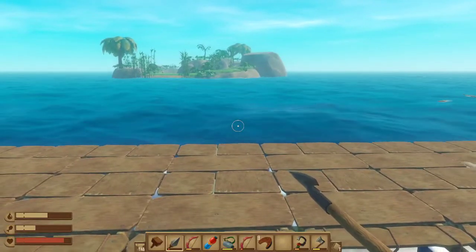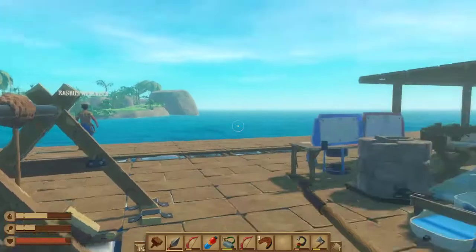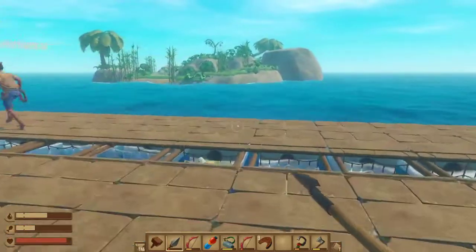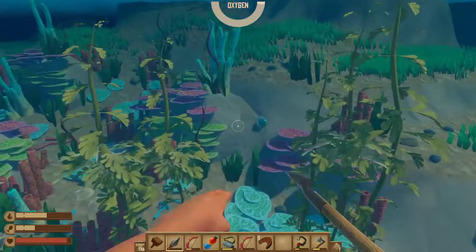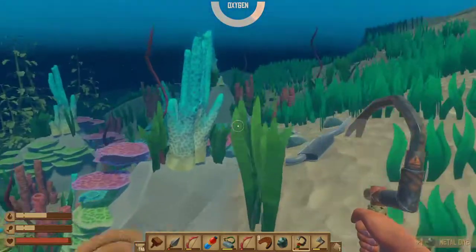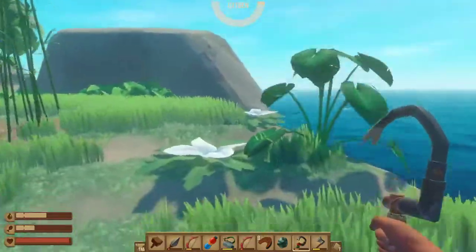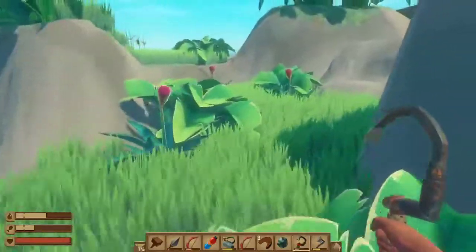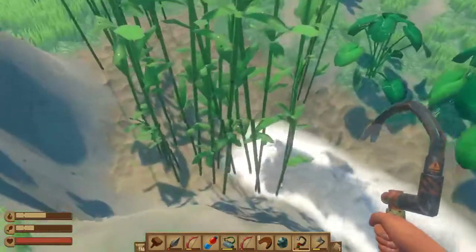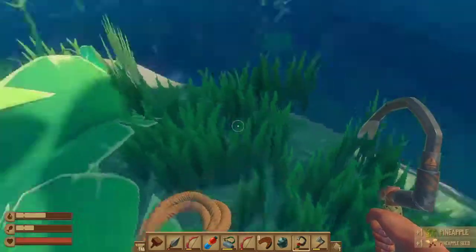We're getting close to the island, Rasmus. Can you be ready to drop the anchor? Yeah. Just stop it here. Let's go, cannonball! There's some good metal ores here, I'll take that. We need it. There was one piece of metal ore - that's not a lot. Pineapple!